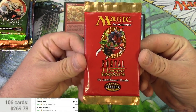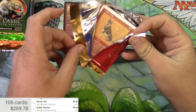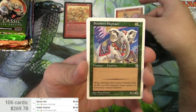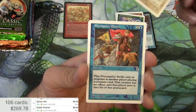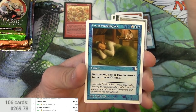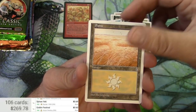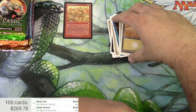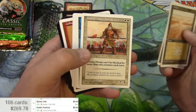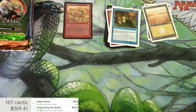Next up Portal Three Kingdoms — probably the first and only pack of this I will ever open. We've got Zodiac Dog, Southern Elephant, Shoe Farmer, Preemptive Strike, Way Ambush Force, Shoe Soldier Farmers, Counter Intelligence, Huang Zhong is a Shu General, a Forest and a Plains. Huang Zhong is the rare — that was a little scary. Scanning him up: $99.63. Not the worst.